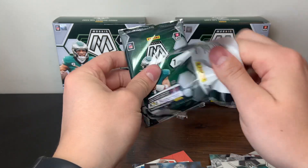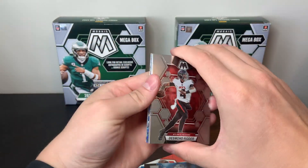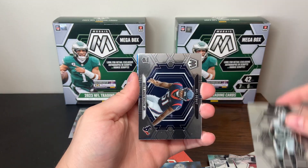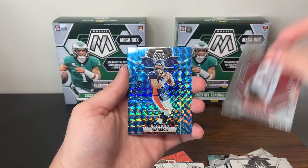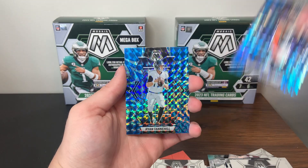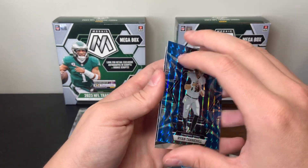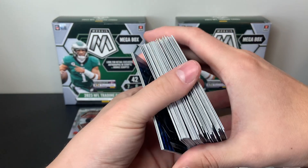Last pack of box number two — let's bring some last-pack magic here. Desmond Ritter, Chandler Jones, Will Anderson NFL debut. There's a Jamarr Brown, Tim Tebow blue, Ryan Tannehill. And the last card is a Thunderlane Alvin Kamara — however you want to say it.